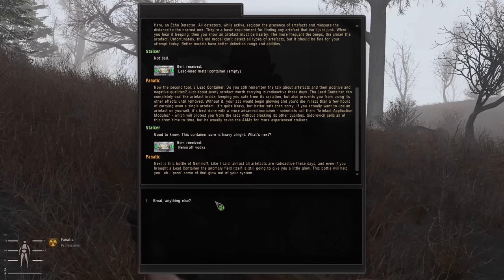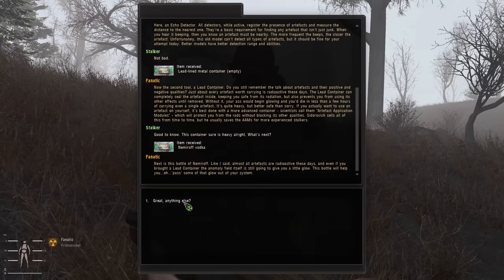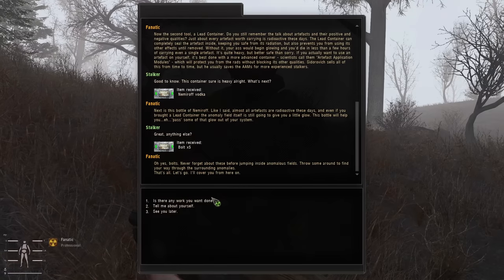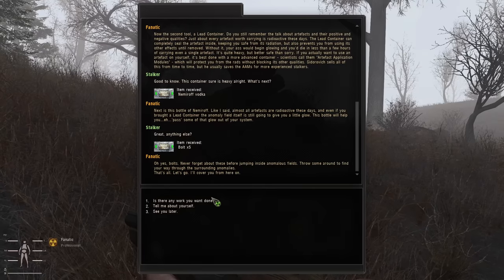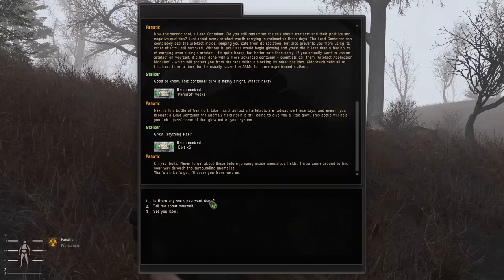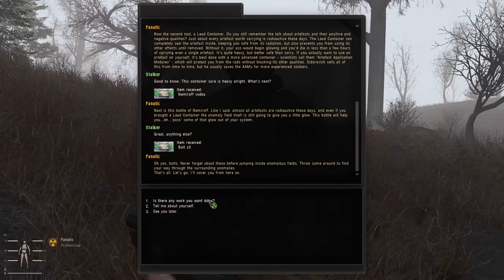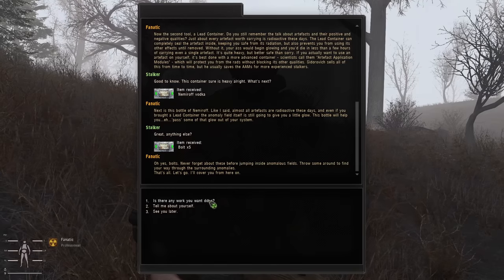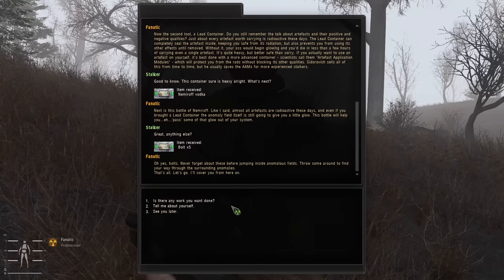This container sure is heavy — of course it is, it's lead-lined. He's given us some vodka to deal with the radiation, and some more bolts. My advice: turn off limited bolts. If you go into settings, there's an option to give you unlimited bolts — because let's be honest, if you were in this situation in real life, you would just pick up any old piece of dirt or stone and throw it in front of you to check for anomalies. You wouldn't worry about having a limited amount of bolts. You can also ask if there's any other work he wants done — for example, he wants a battery artifact. Just say you'll do it and do it later.